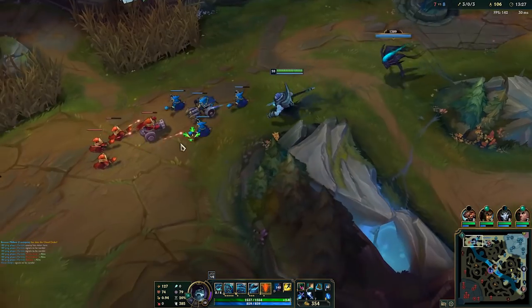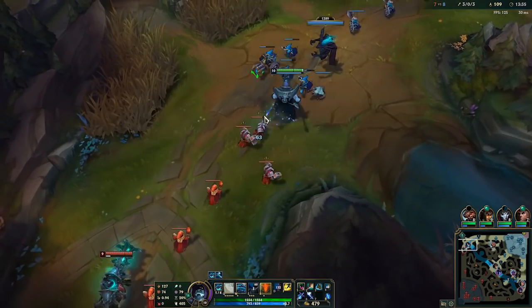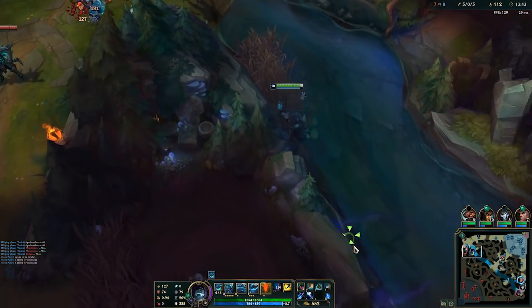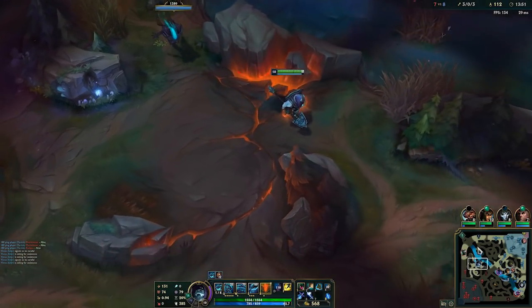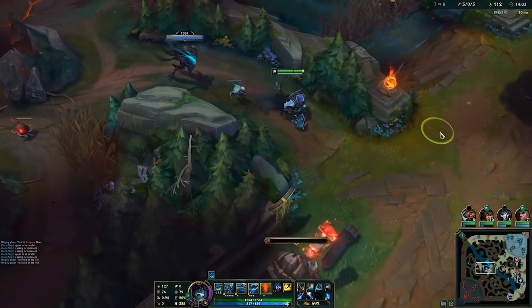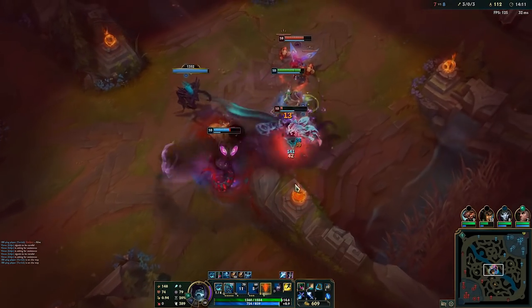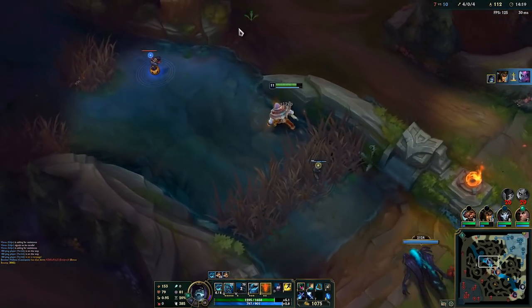Even though Cassiopeia was getting camped she's actually ahead — impressive. I push in again and roam mid. I push the cannon wave and roam mid or toward the blue buff. There's no point diving — I have a CS advantage and a kill advantage, nothing much to do. I'm going to gank mid again. I wait for the right moment — he wastes his Q so his movement speed is gone. I land my E and W. Evelynn uses her ult on Swain. That was a nice ult from Cassiopeia. Just like that I counter-gank as the top laner.